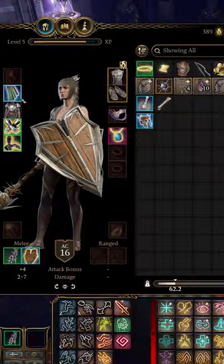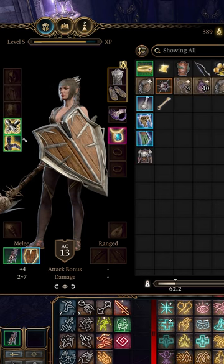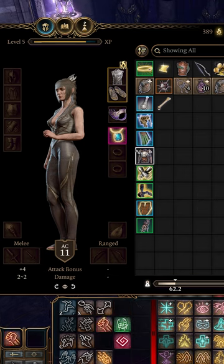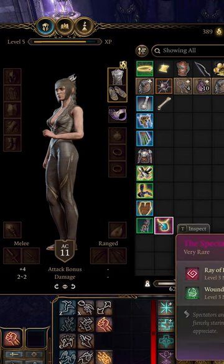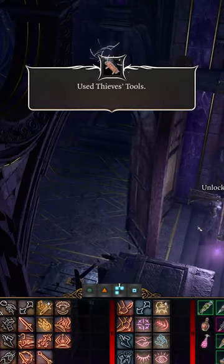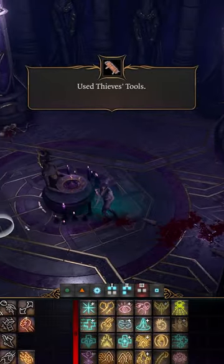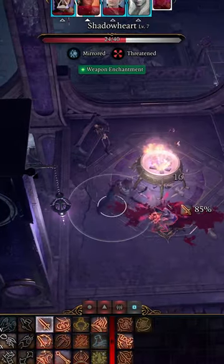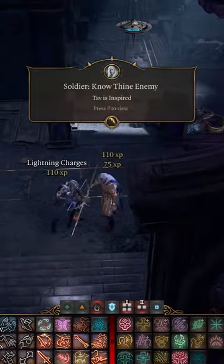For the Self-Same Trial, all you have to do is have a single character go to the blood sacrifice pool, but right before giving the offering, remove all of their equipment. This will make the opponent you face not have any equipment. Then once you perform the blood sacrifice, the door will close behind you, so have your sleight of hand character lockpick it, and then have your whole party come in and 4v1 the equipmentless shadow clone to complete the Self-Same Trial.